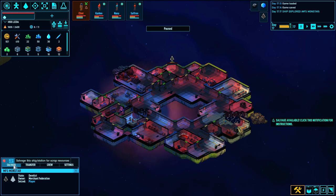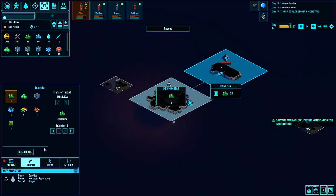In RimWorld it's very easy to be self-sufficient on food if you're playing on a default jungle or forest map — very easy to grow rice and freeze it and be good to go. This game, not as easy in that regard. Food doesn't spoil, but food is very rare and hard to get your hands on. On this ship we've got a number of items. I always like to go through these first before I decide what else to do.